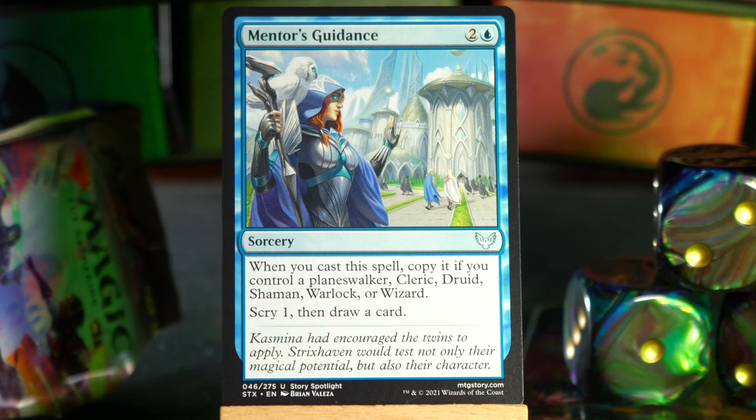Mentor's Guidance — I love this card. It's two and a blue to scry one and draw a card, and that sounds bad, I know, but wait. When you cast this spell, copy it if you control a Planeswalker, Cleric, Druid, Shaman, Warlock, or Wizard. I'm going to admit that reading it out loud just now is the first time I noticed it counts Planeswalkers — I had no idea. I thought it was just the creature types. Also, so many of the Clerics, Druids, Shamans, Warlocks, and Wizards in this set have Magecraft, which cares about whether you cast or copy spells. So generally speaking, if you're getting to copy this, you're also getting some other bonus twice. That's good stuff.